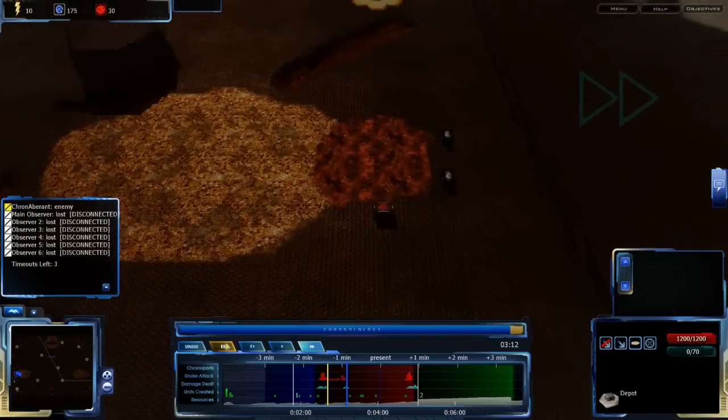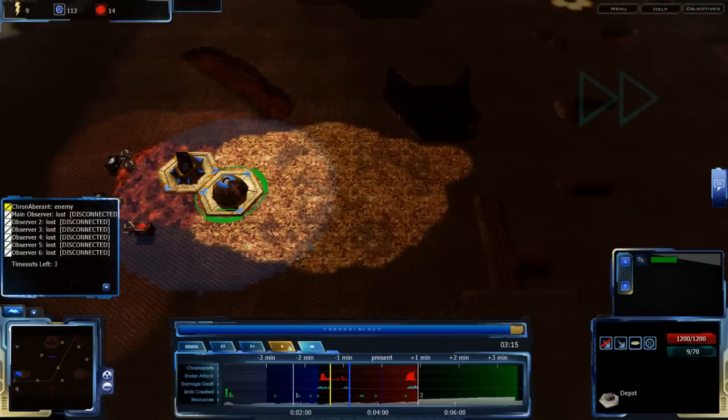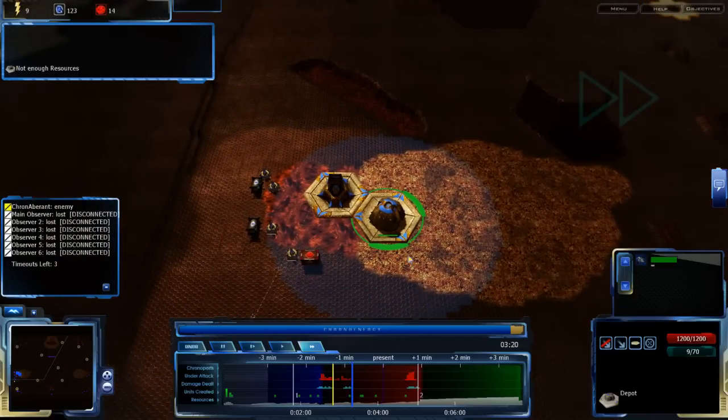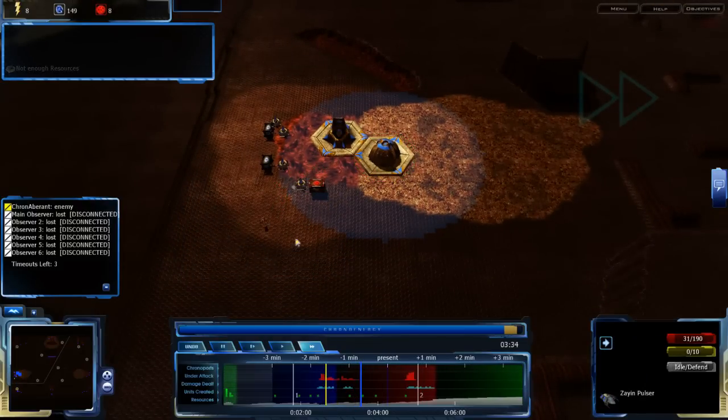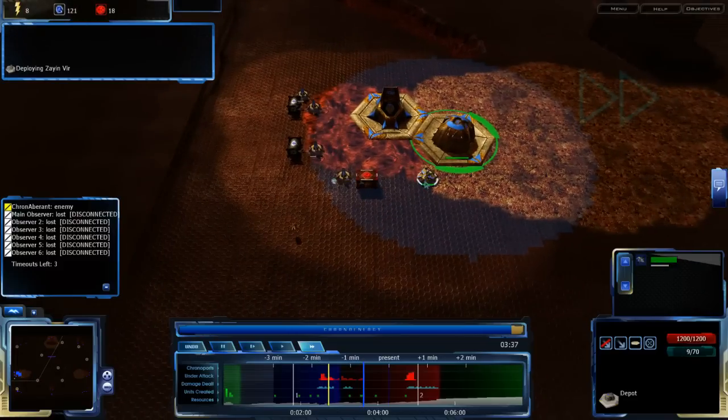Zion Pulsars aren't bad at dealing with base-class units, so I'll stick with Zion Pulsars — maybe get some Zion Turchers later on. Actually, only one base-class unit is really good against air, so I think I might be able to pull this off. Or you can Zion Pulsar — that works too.